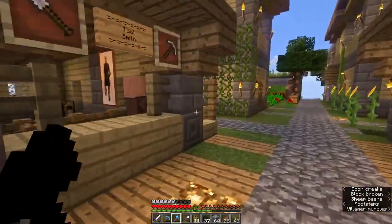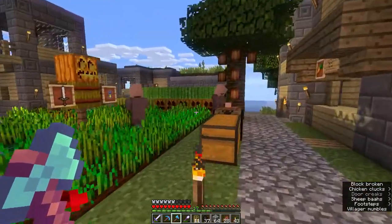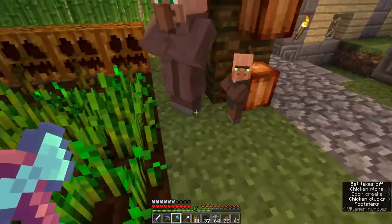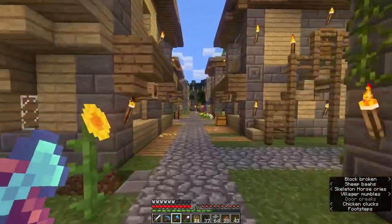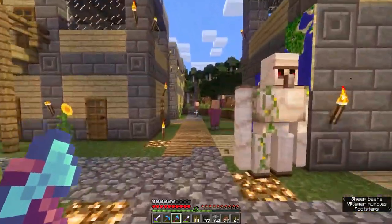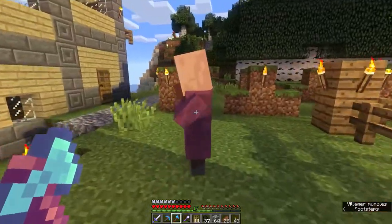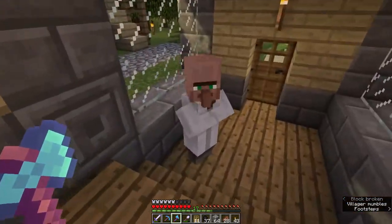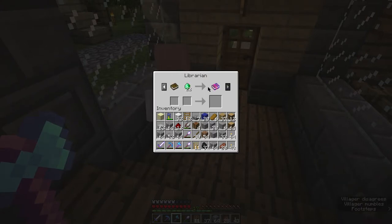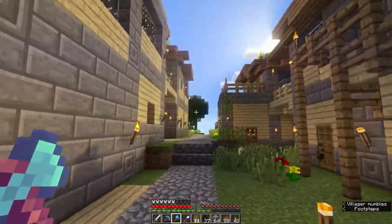There's a farmer villager there, and what is this - a smith, hopefully a decent smith. We got a few villagers over here. We have a few clerics here, one that's upgraded. We have a librarian - I know they've added map makers too, that's something I'd be interested in. The librarian has efficiency three - efficiency is good but I'd rather have unbreaking and a couple other things.